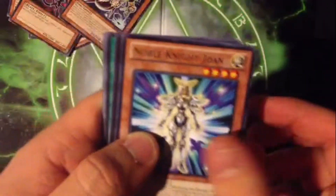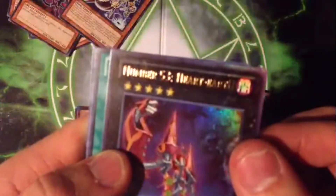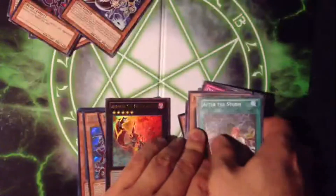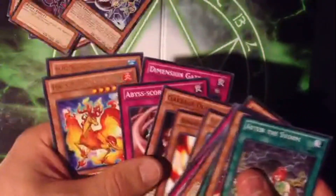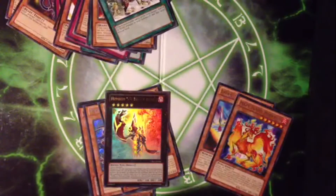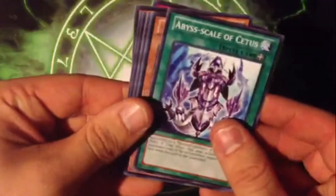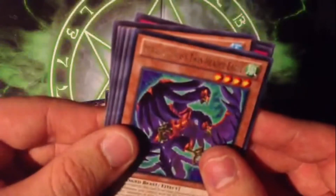We got a Noble Knight Giant and an ultra rare Number 53 Heart Earth — not bad. Also Fire Fist Raven, After the Storm. I'm trying to make a hazy flame deck, so lots of awesome hazy flame cards in here. We got a Sphinx, Remora, Heraldry Change, Abyss Scale of Cetus, and a Heraldic Beast Twin-Headed Eagle.